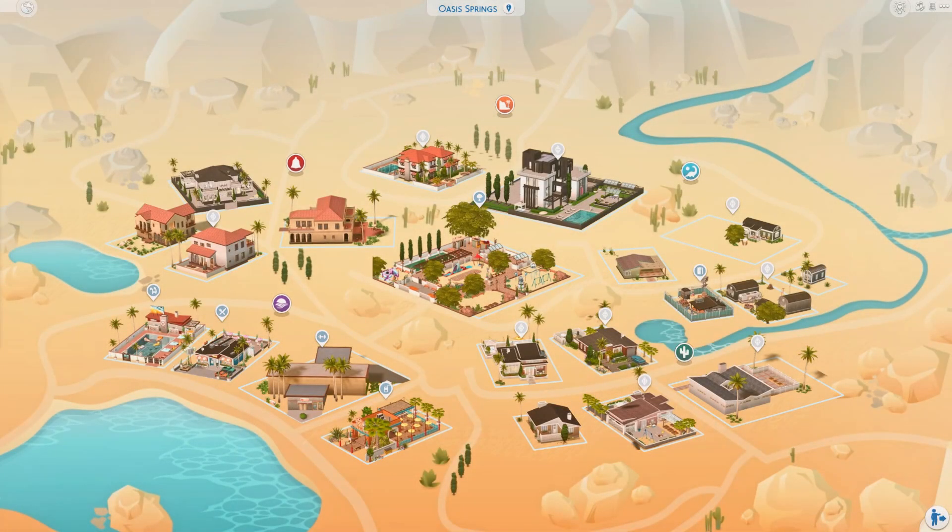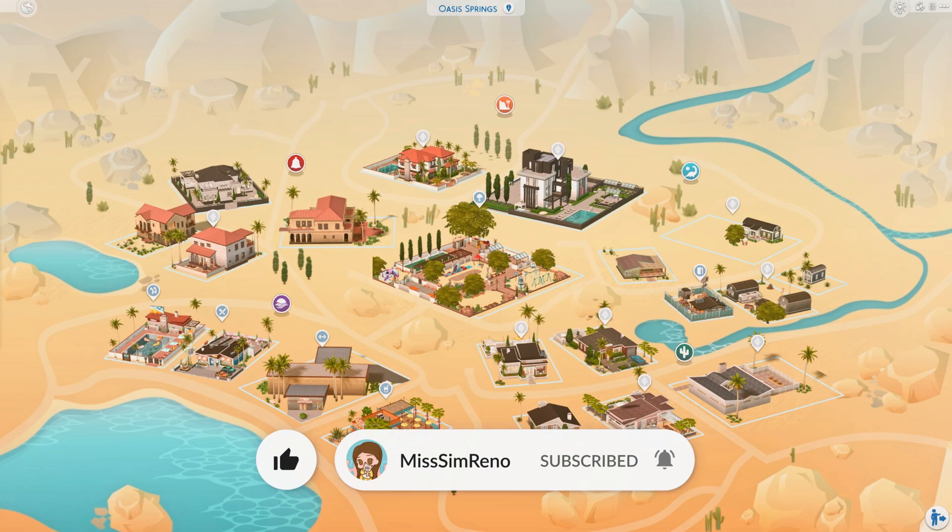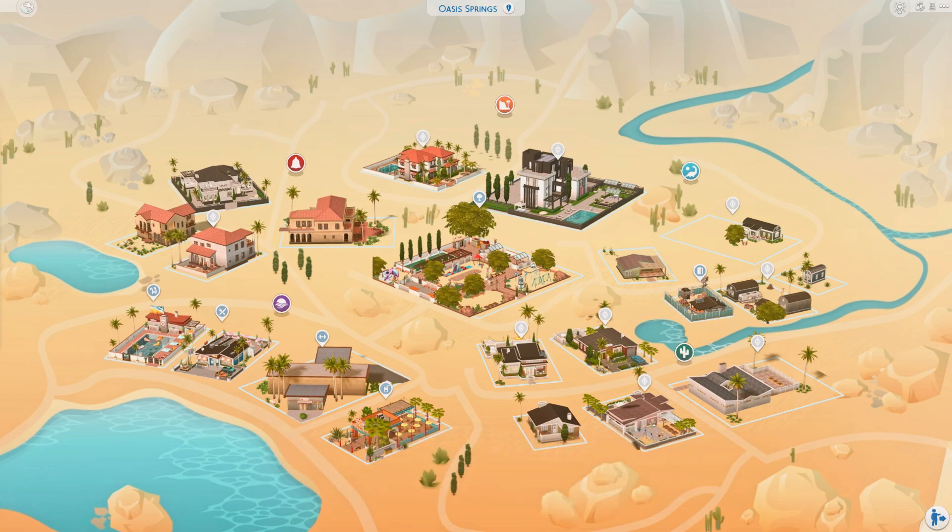Hey guys, it is Miss Simreno. If you are returning to the channel, welcome back, and if you're brand new, I am so excited that you decided to join me here today for the next installment of our save file overview series. We're going to be looking at some of the starter homes, the townies I made over, the original families, then we're going to be checking out some actual starter homes in build mode, visiting some families, and then visiting some community lots.